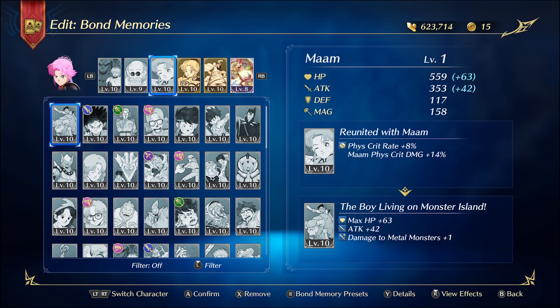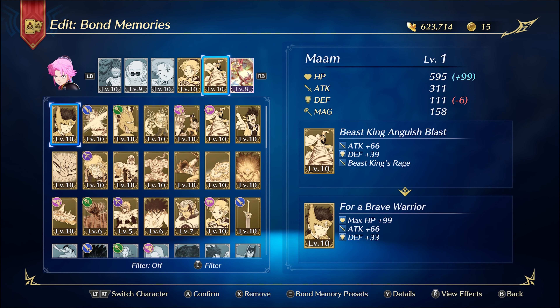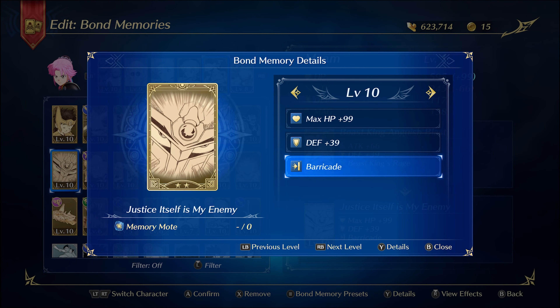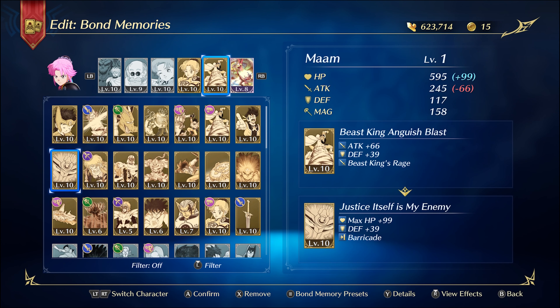One card I would consider swapping is Beast King's Anguish for 'Justice Itself Is My Enemy,' because one thing that prevents Mam from dealing damage and recovering HP is getting stunned. With that card you can get the Barricade effect, which gives a 10% chance to not be thrown back for 10 seconds when damaged. It's a flip of a coin whether you get it when you need it, but I would certainly try it on a run to see if it's better.